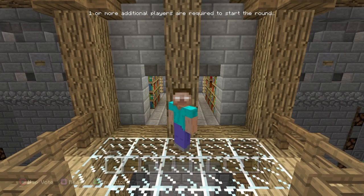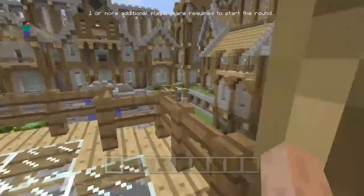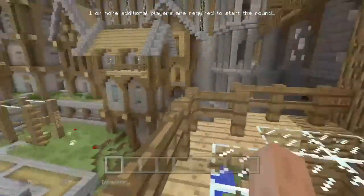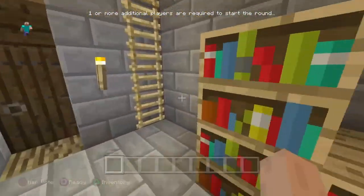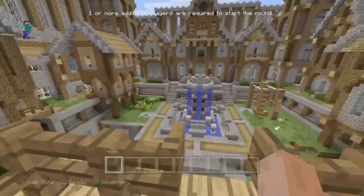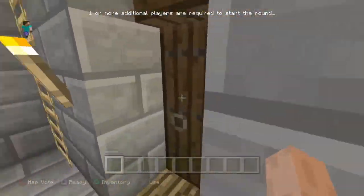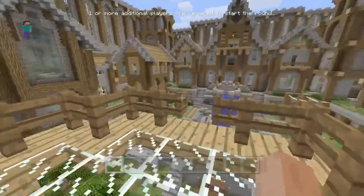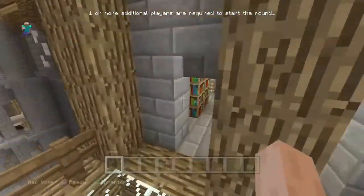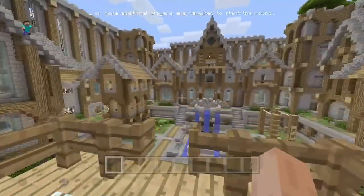Hey guys, welcome back to another video. Today I'm going to be doing escaping the minigames lobby. This is a better one — I did mention this in my previous stream I did two or three days ago. Basically it's from a YouTuber called Trouble Chair. I'm not sure if he found this originally or not, but I should have a link to his thing in the description.